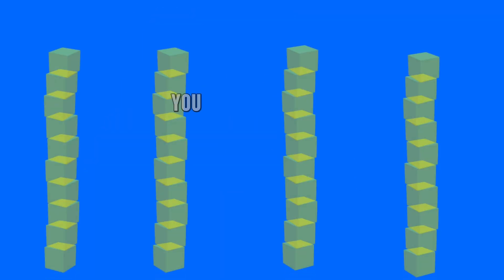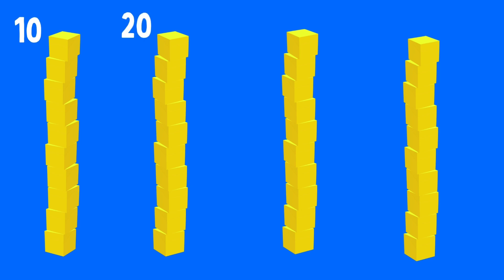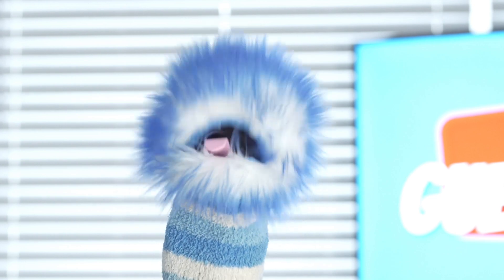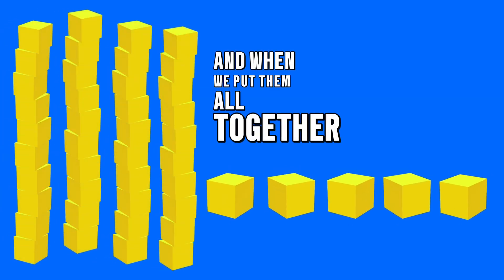Here is another example. If you wanted to show the number 45, you would need 4 tens — because 40. No more 10s, so now we count the 1s. When we see 1 cube, what do you count by? That's right — 1s. What comes after 40 when I'm counting by 1s? That's right, 41. You guys are smart. So let's keep counting the 1s: 41, 42, 43, 44, 45. And when we put them all together, we have 45.